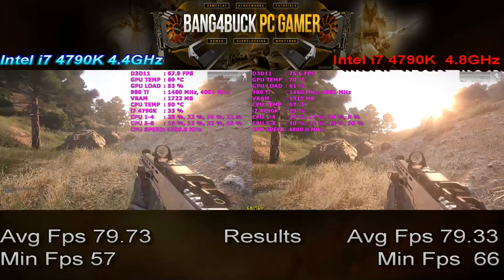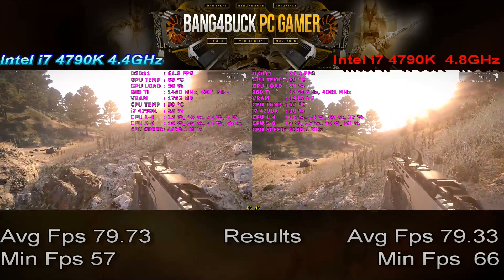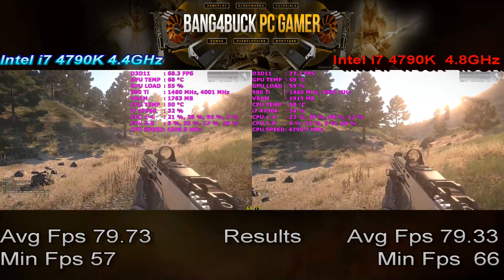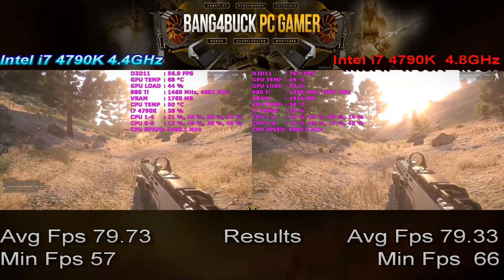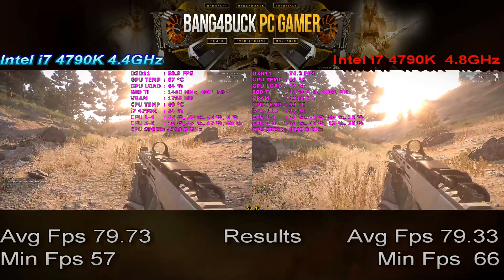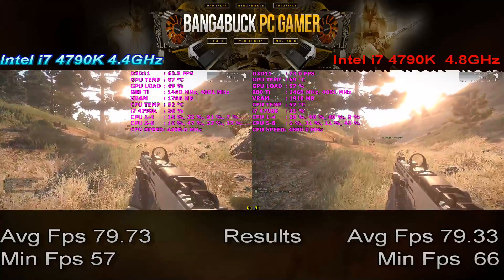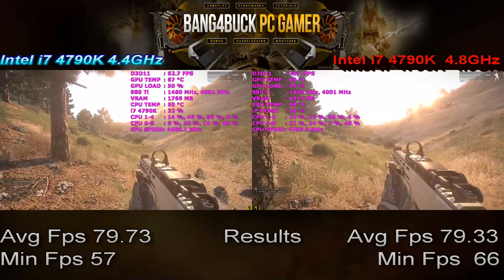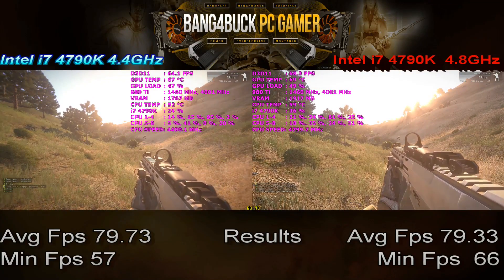With Arma 3 you can see there's virtually no difference between a stock 4790K and an overclocked 4790K at 4.8GHz, but there is an increase of 9 frames per second in the minimum frames. It does have some benefits, but on the whole, when you consider that the 4790K already comes at 4.4GHz out of the box, it's no surprise not to see too much of an increase from overclocking.